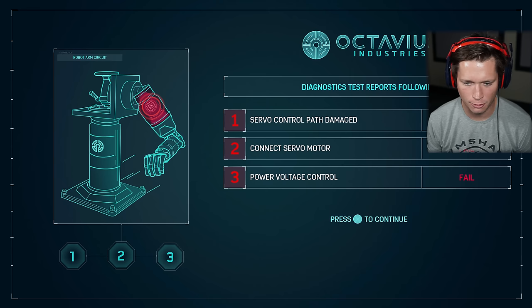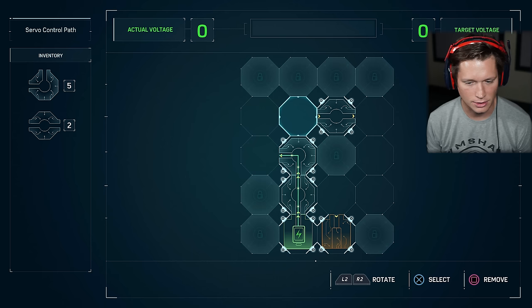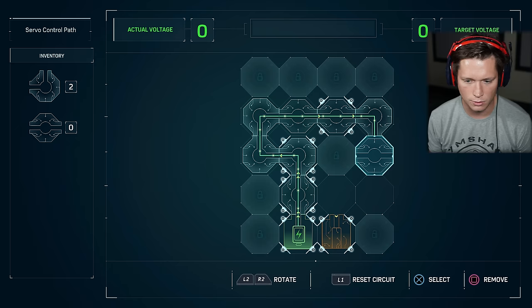The servo control path is damaged — connect servo motor and power the voltage control. Circuit burned out. If I had been here to do the pre-check, I would have caught this. We can place various circuit pieces and rotate them. We're gonna bring it up here, do another one of these, rotate it, connect them. Two out of three circuit sections done.